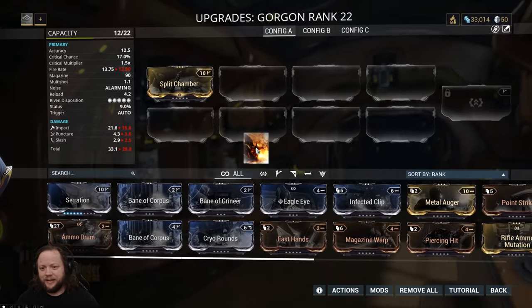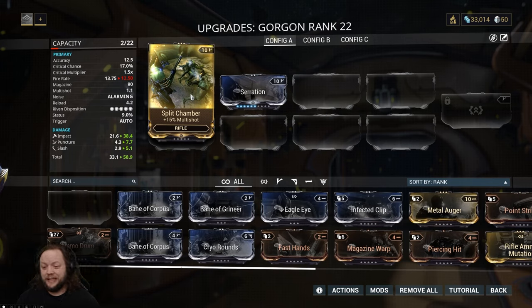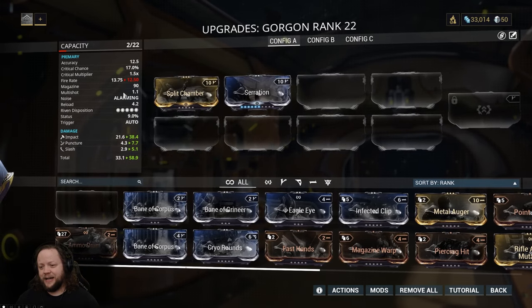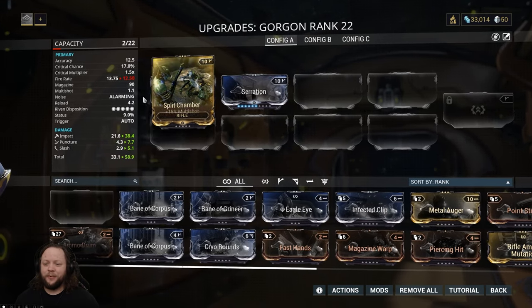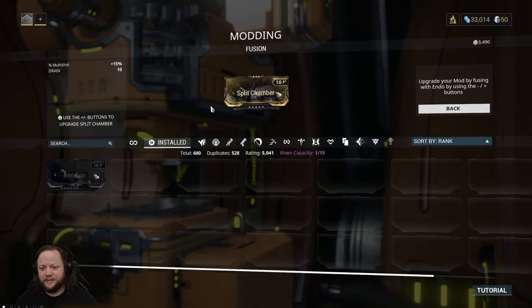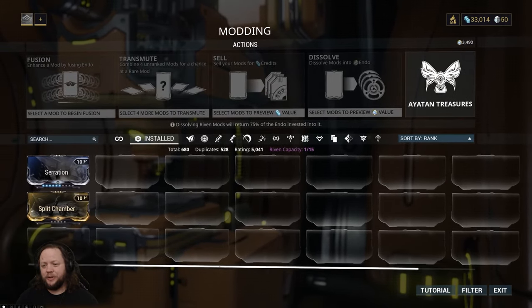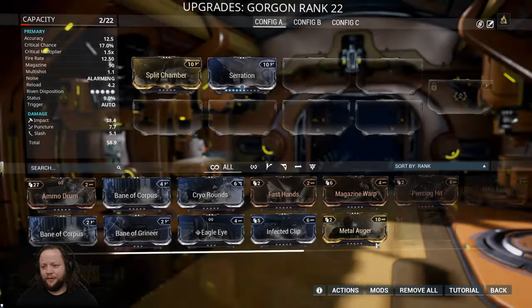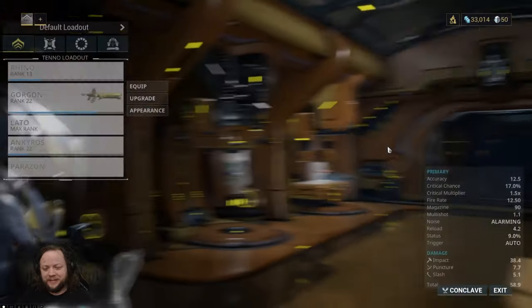We did pick up a Split Chamber mod while I was off camera — I got that doing one of the activities I'll be showing you today. Split Chamber is incredibly powerful: it gives you multi-shot, which means every time you fire, you potentially could fire another shell without consuming ammo. Right now we have a 1.1 multi-shot, but at max it would give us a 90% chance to fire a second shell — nearly every time you fire, you're firing twice for half the ammo, doing double the damage. Look at the difference Serration made there — took us up to 60 damage already.